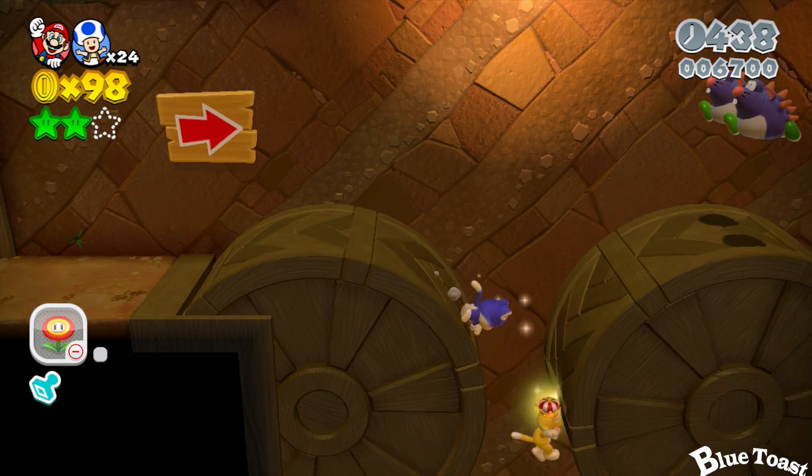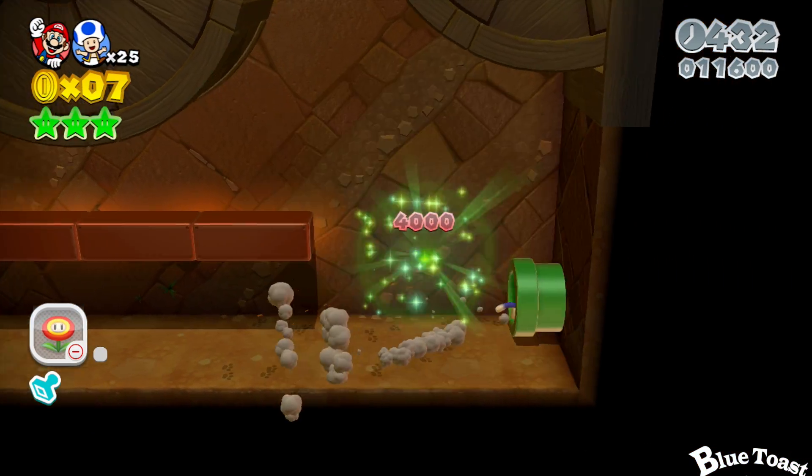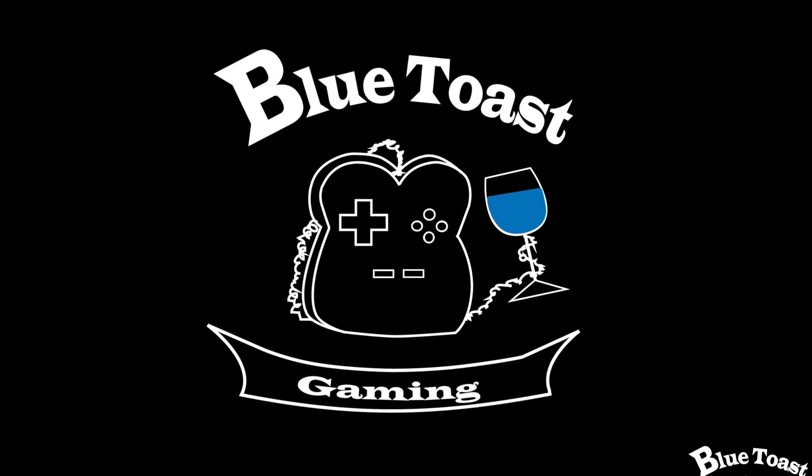And after the hidden area, go ahead and go to the right, and this time fall between the circles to find your third and final green star. Thank you for watching.